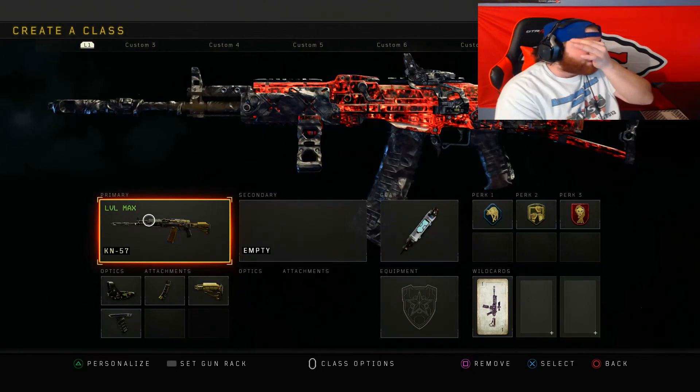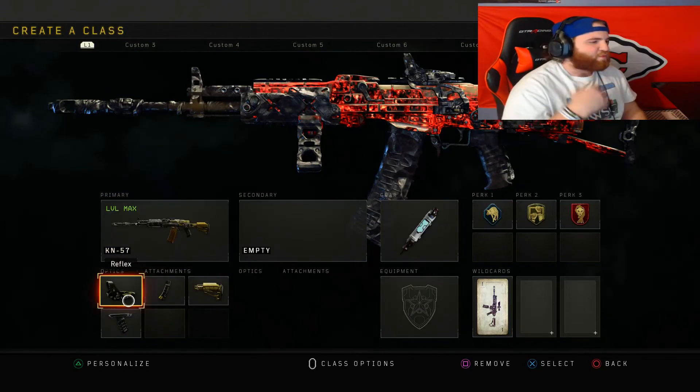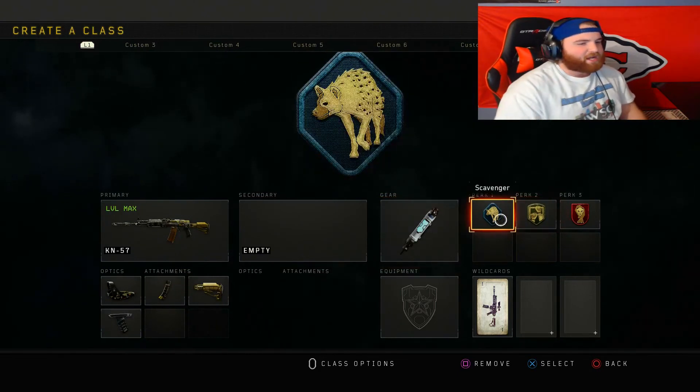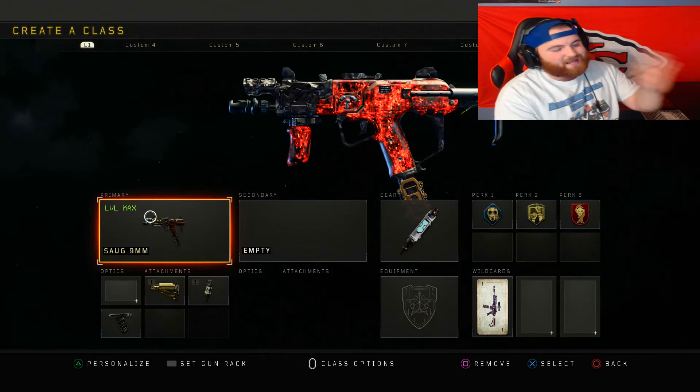Class 8 is the KN-57. I don't use it that much but I've been using it more lately and it shreds — pretty solid weapon. Setup is reflex sight, hybrid mags, stock, and grip, with stem shot, scavenger, and Dexterity.